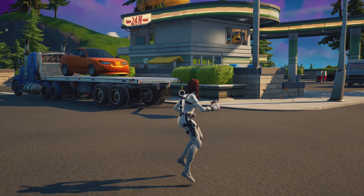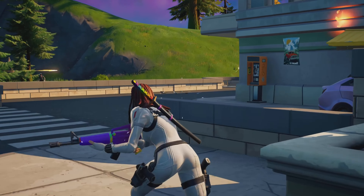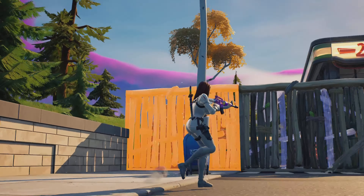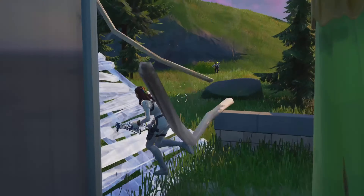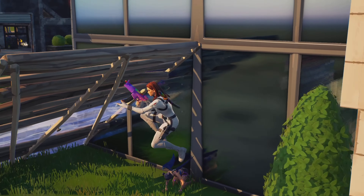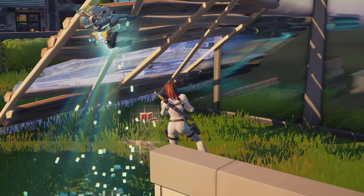I'm just lighting stuff on fire for funsies at this point. I thought maybe there was somebody in the gas station so I threw that. But then I spot this person over to the left — it's a Charlotte skin. Wait, that's not an enemy, that's Lamy's. Now here's my first enemy — it's a Crystal skin and a Midas skin, but these are bots, and I wrecked them quickly.